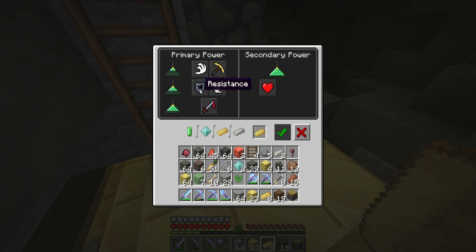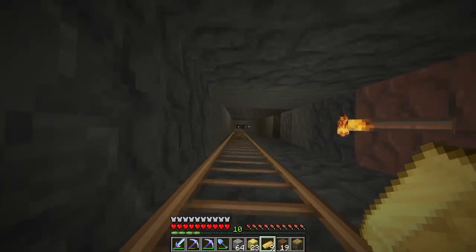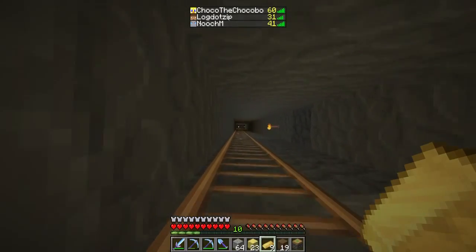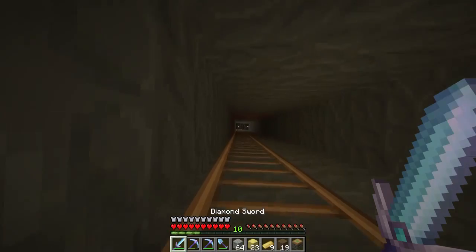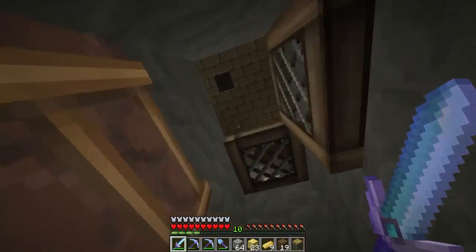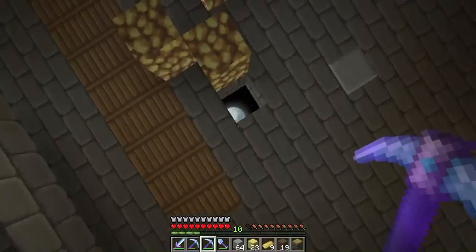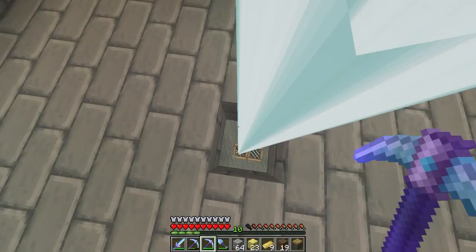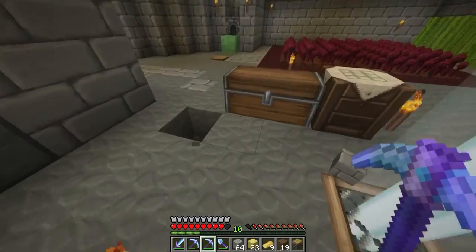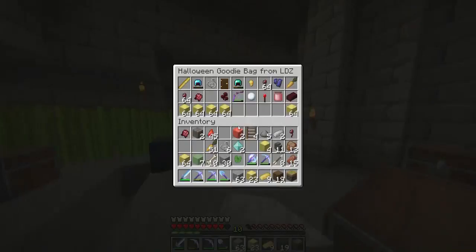It can't be powered yet because it doesn't have access to the sky, so we gotta go right back up and clear that. I'm also going to grab a bunch of wood so I can start packing away all these resources. I'm probably going to find a lot of diamonds which is excellent because I have none — I only have two diamonds and I'm saving them to make a sword, since my only sword right now just has Looting 3 on it.